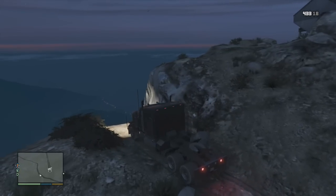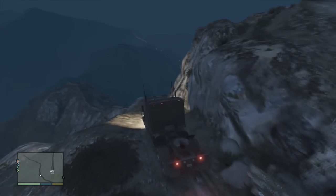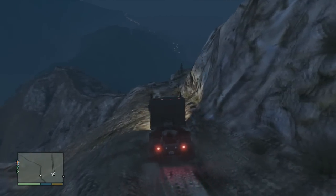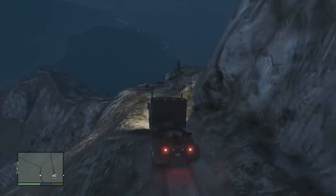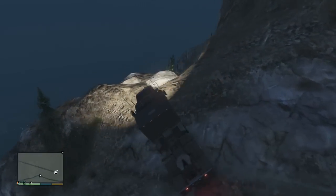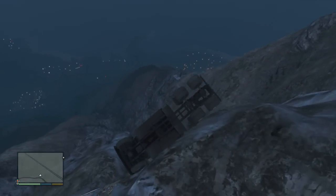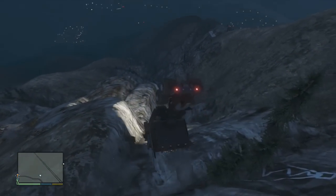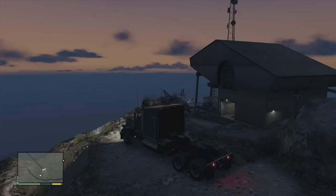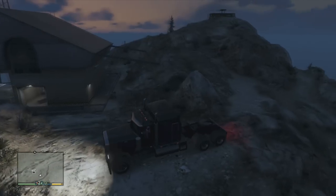I've never driven a semi with slidey cars on before, but I have a feeling that taking it down this mountain with slidey cars on is gonna be really tricky - namely because I have the e-brake all the way on right now and we're still sliding at a very high rate of speed. I have no way of stopping and we're falling off the mountain. That's not gone well - that's gone very badly. Alright guys, I've loaded the save back up and slidey cars is now off.